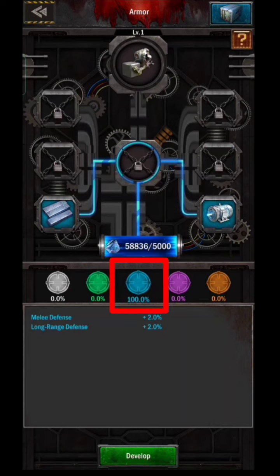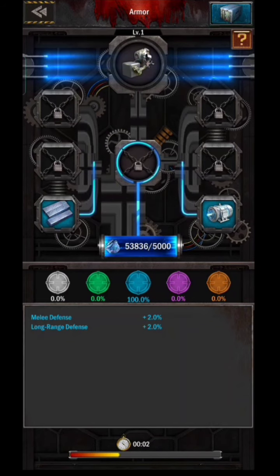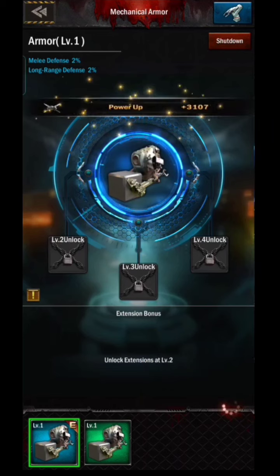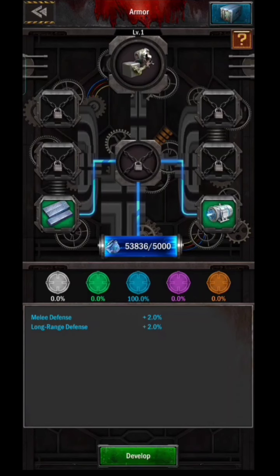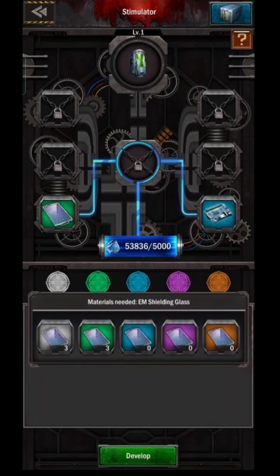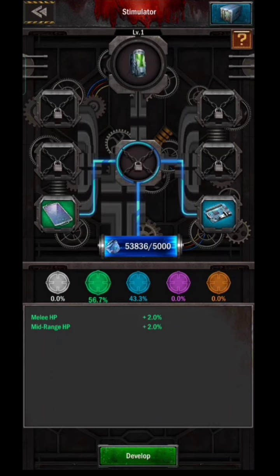When you put all material of the same color, the percentage is 100%. So you can be sure you will get color equipment according to the material you use. However, when you enter different colors the percentage will be different and not 100%, so there is no guarantee — it depends on your luck. For example, your equipment could end up green, meaning you lose your blue material.